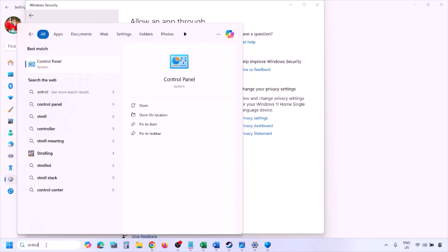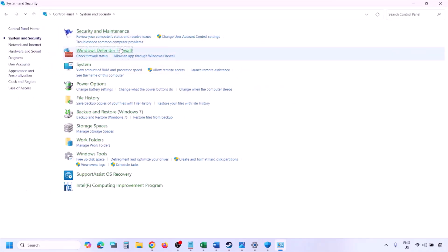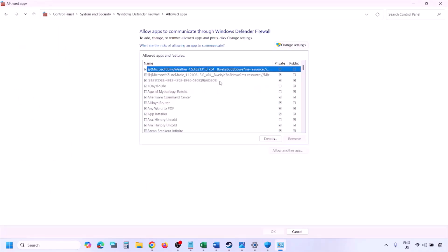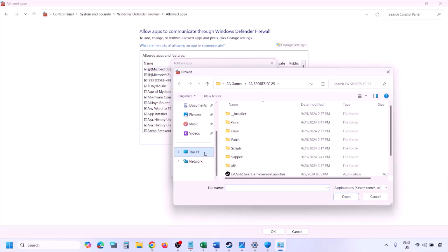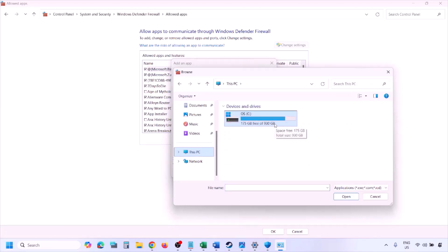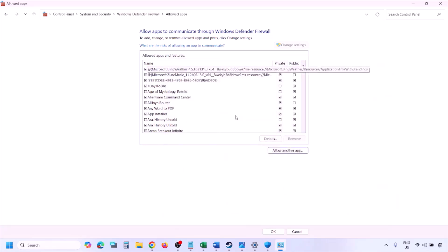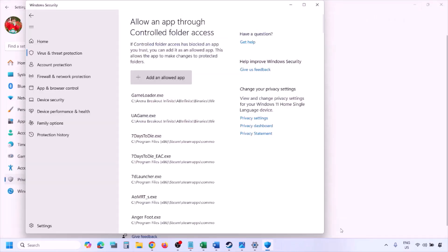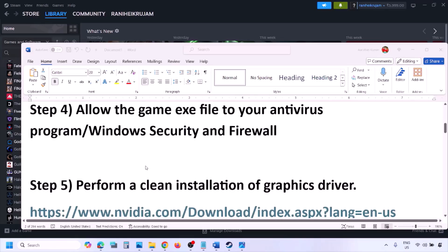You can do the same in the Firewall. Type 'Control Panel' in the Windows search box, go to System and Security, then Windows Defender Firewall. Click Allow an App or Feature through Windows Defender Firewall, click Change Settings, then Allow Another App, click Browse, navigate to the game installation folder, select the game EXE file, click Open, then Add. Once the game is added to the firewall, click OK and launch the game to check.